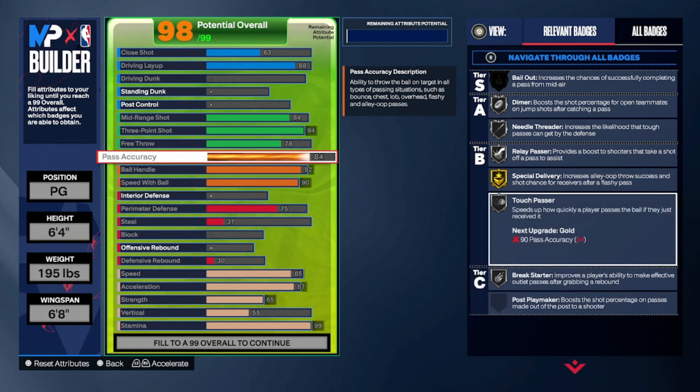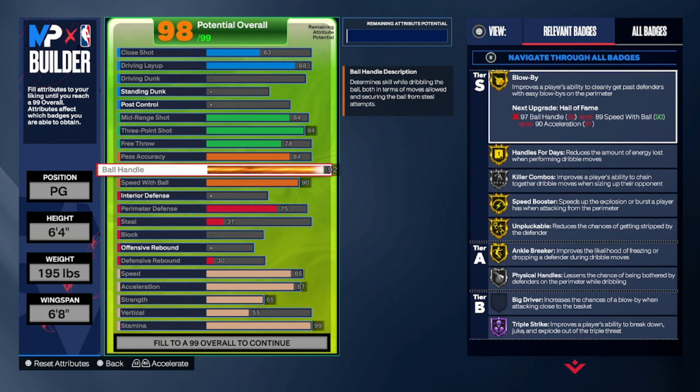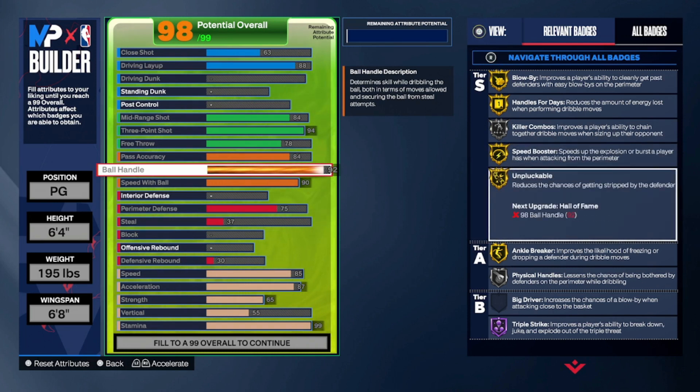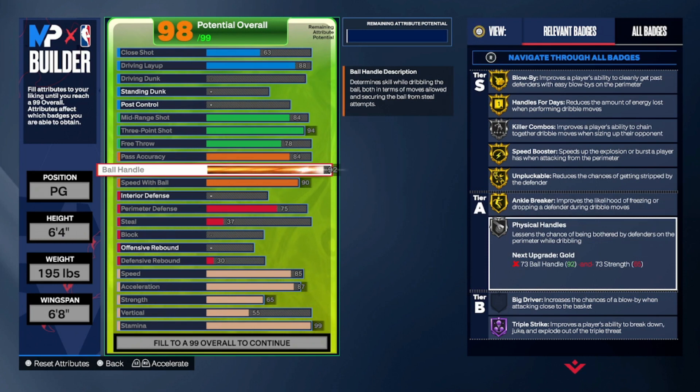We do get Breakstarter, Touch Passer — it makes your passes a lot faster and that's something you're gonna wanna use on a build like this. We already discussed the 92 ball handle, but for the badges: we get Blow By on Gold, Handles for Days on Gold, Killer Combos on Silver. If you wanna get that on Gold, just take one away from Speedball and put that in ball handle. Speedbooster is a very important badge. We get Unpluckable on Gold. The steals are kinda out of hand right now, but when they patch them, Unpluckable on Gold will get you right. Angle Breaker on Gold is a very good badge. Physical Handles — this is very important for my point guard, and this is why you need strength: so you can get Physical Handles. It'll stop people from bumping you and moving you backwards when you've got the ball.